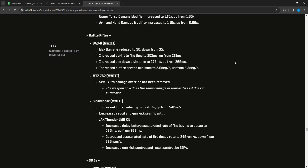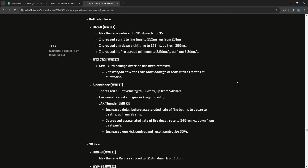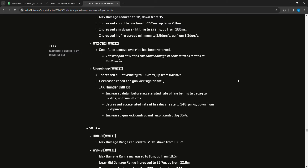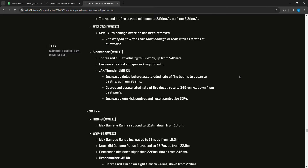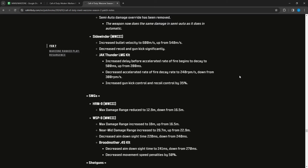The BASB also had sprint-to-fire increased to 252 from 231, ADS increased to 270 from 260, and hip fire spread minimum increased to 2.9 from 2.3 — nerfs all around. The MTZ-762 semi-auto damage override has been removed — it used to do more damage in semi-auto, now it does the same damage in semi-auto as automatic. The Sidewinder got bullet velocity increased to 600 from 540 and significantly decreased recoil and gun kick. The Jack Annihilator LMG kit got the same changes as multiplayer — delay before accelerated fire begins to decay increased to 500ms, decay reduced to 240 RPM, and gun kick/recoil control increased by 35 percent.